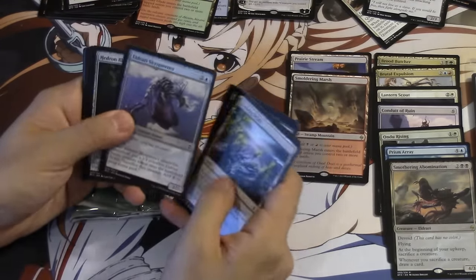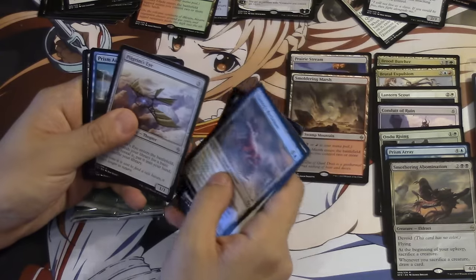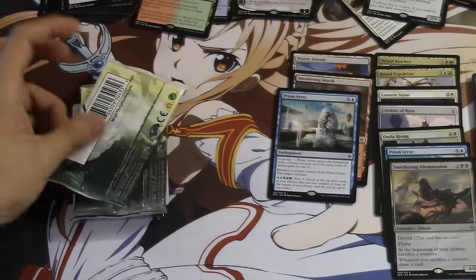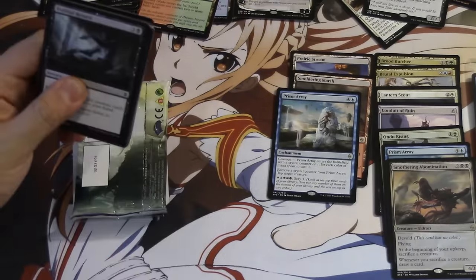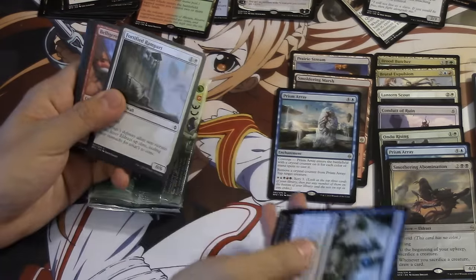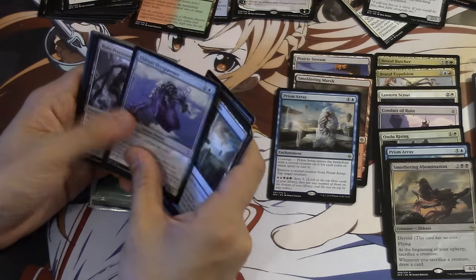Evolving Wilds. Bone Splinter. Pilgrim's Eye. Prism Array — this is a very weird card. You have to be five colors to even consider playing this card. And if you have five colors, what is it really doing for you? Even if it was Draw instead of Scry, I still might not play it.